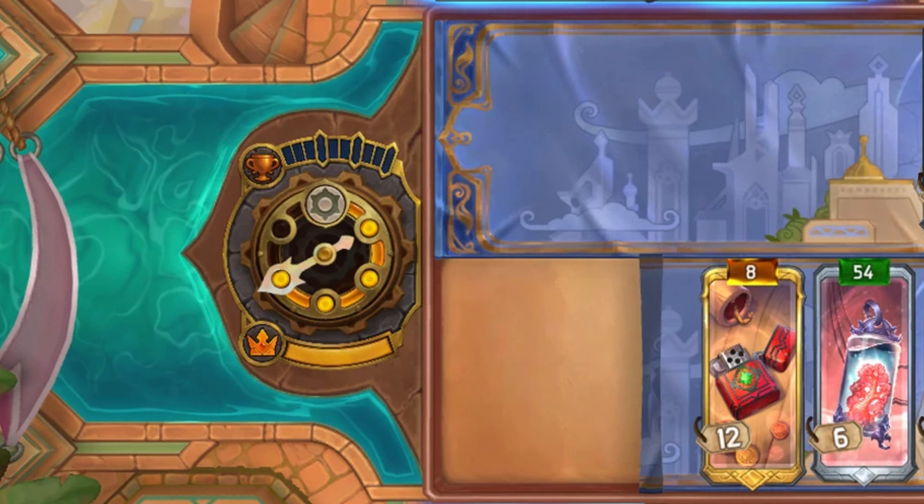You'll be battling a lot more regularly. You won't be setting up a massive new board every time you go into a fight — you'll have consistency between rounds. Above the dial is the little trophy symbol. I assume this is how many wins you're getting. Counting them out, it's still looking at 10 wins total.